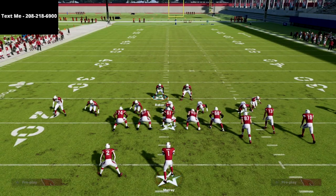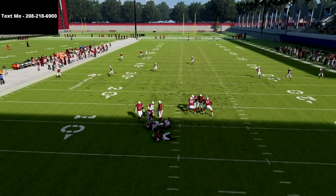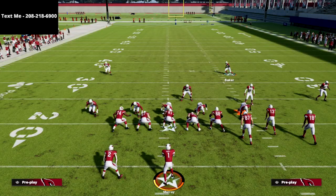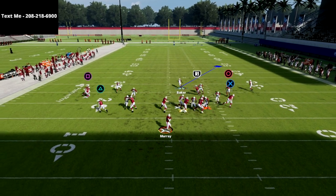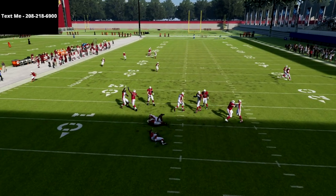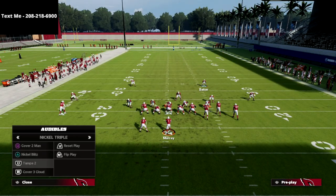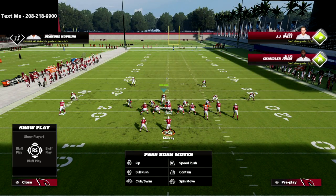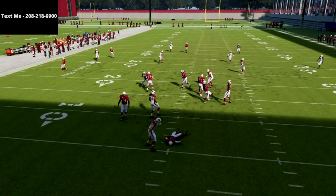I could also use that safety — the setup would be exactly the same, and you'd get basically the same result. They just kind of pass each other off and you get instant pressure at the quarterback. Let me show you one more time — that time we got our A-gap pressure and JJ Watt came in completely free.